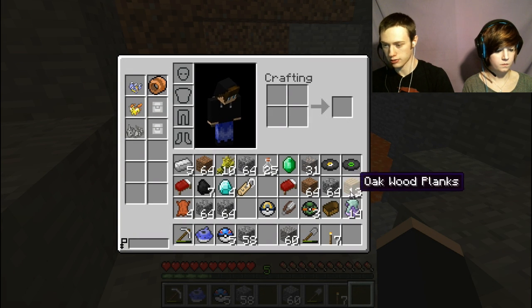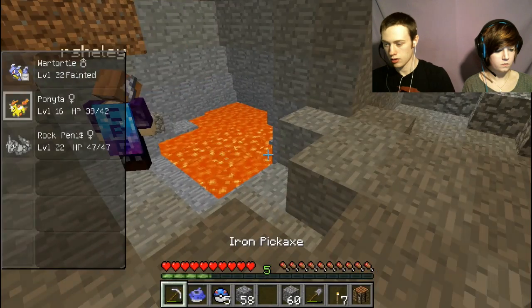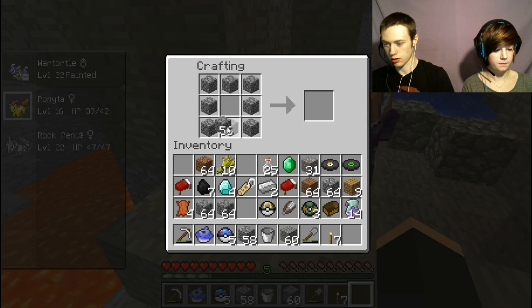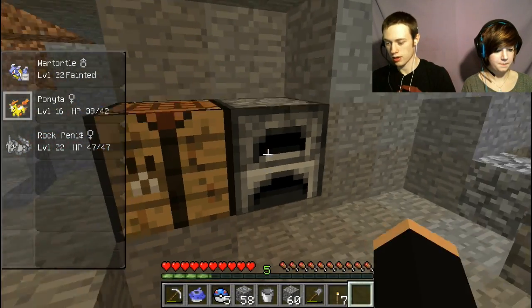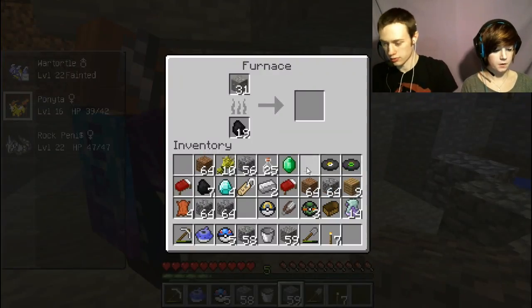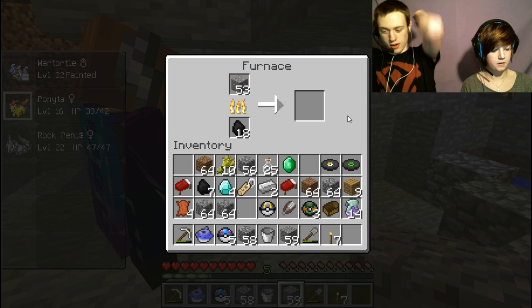Good thing I brought some planks. We need to make a furnace. Do you have any coal? Oh yeah, that's right. The furnace is there — it needs a little happy platform. What are we putting in here? Just put all the iron you got in there. Wow, look at that big stack of iron.